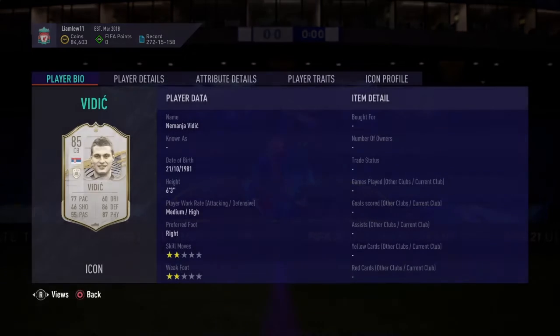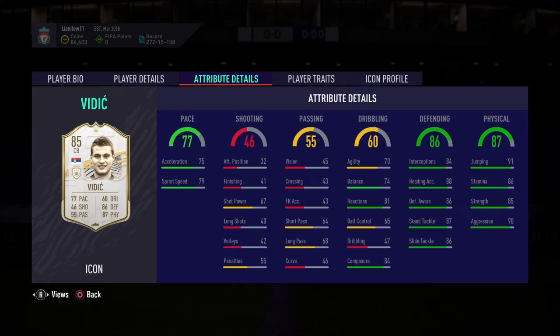I'm going for Vidic and these packs when the new season comes out, so I'll have a good center back. His passing is a little low but a chemistry style like a backbone could improve it. Personally I'd go for a shadow, which takes him up to around 87 pace and 90-something defending. He's also got a power header trait, making him great for headers and corners.